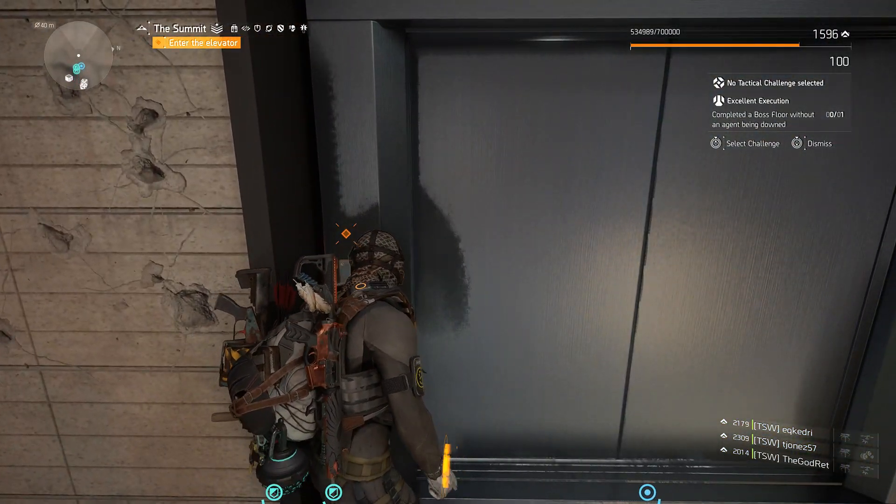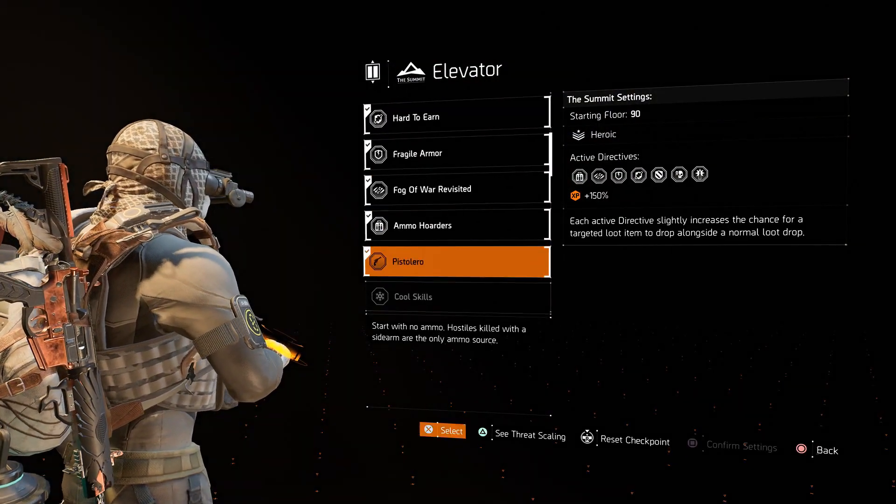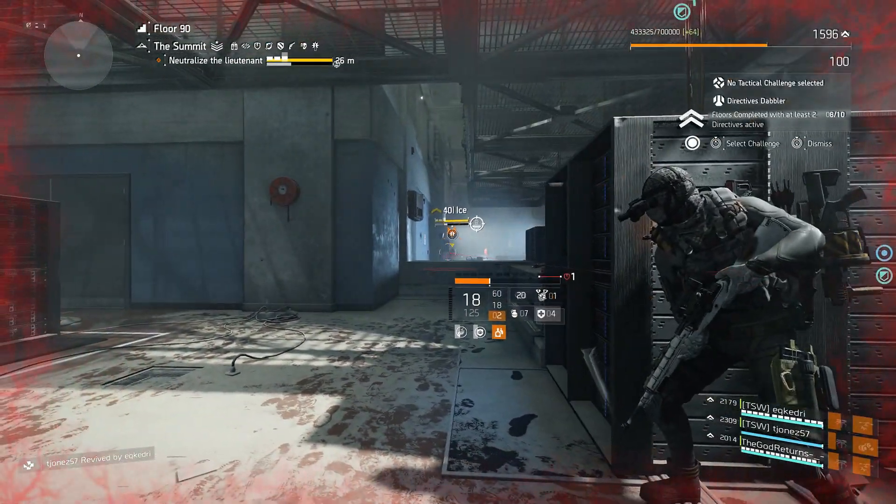From the lobby just select the difficulty that you want and turn on as many directives as you are comfortable with — the more turned on, the more targeted loot will drop. Before you start, make sure that you select the targeted loot that you want from the menu.